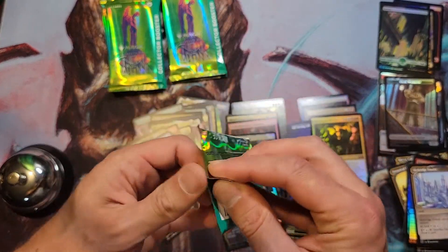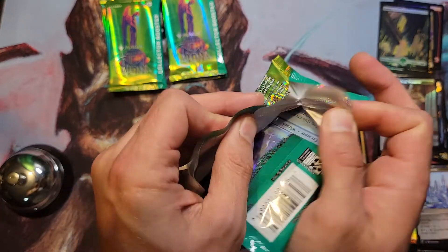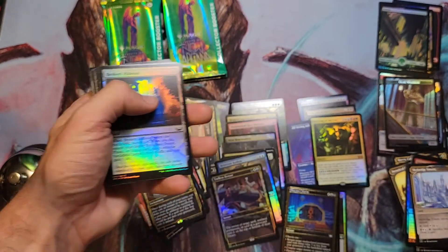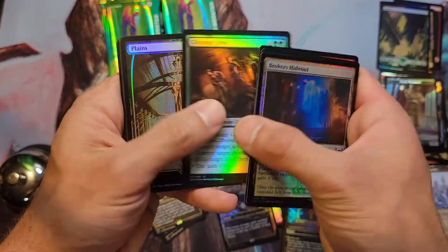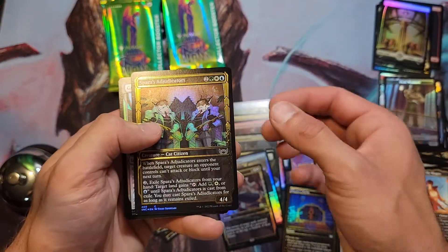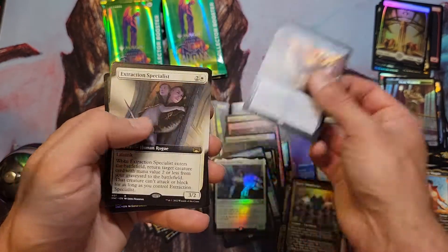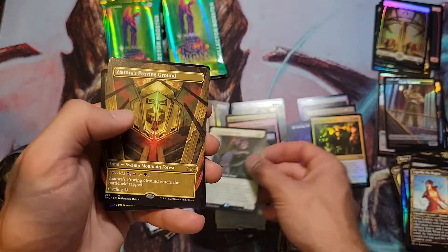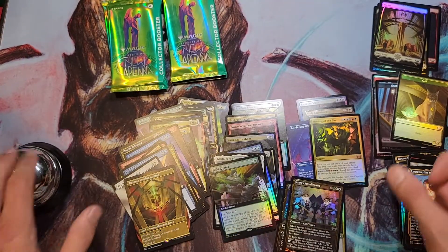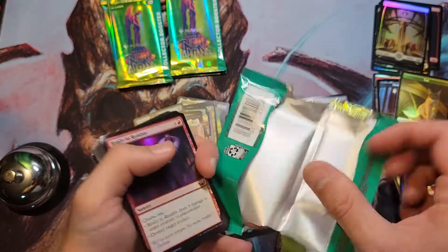There are some commander cards that popped off, like Reveling in Riches. Keep thinking of Cut Your Losses but that's not it. Alright, we got the planeswalker Lagrella — wow, another one, damn. I got three in this box. Common foil Giada — that's nice. Mask of the Schemer, Extraction Specialist. Haven't gotten any triumphs. Ziatorus, Proving Ground, and Fight Rigging — the jump extended. That's where a lot of the money in these boxes is: the triumphs.